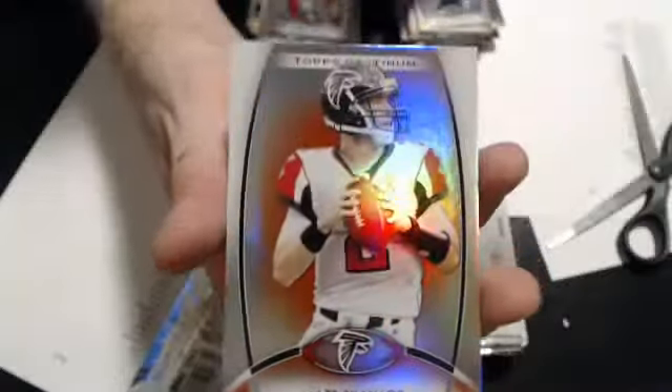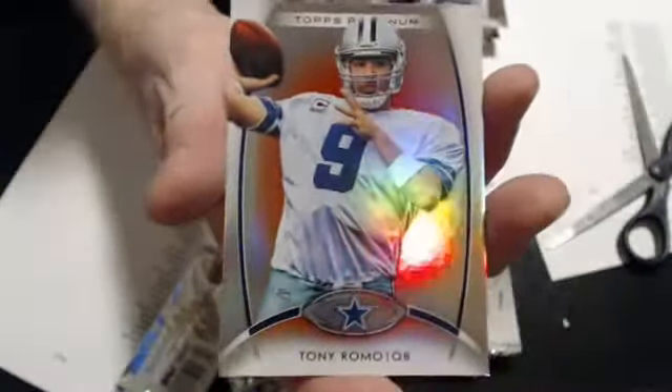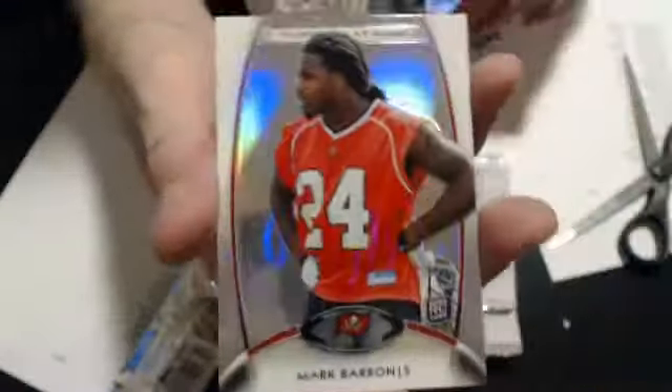Our Ruby is a Matt Ryan. And a Marvin McNutt Rookie Refractor — making us wait for the hits. Our Ruby is a Tony Romo, and a Jenkins Rookie. And a Brandon Marshall Ruby. And a Mark Barron Rookie.